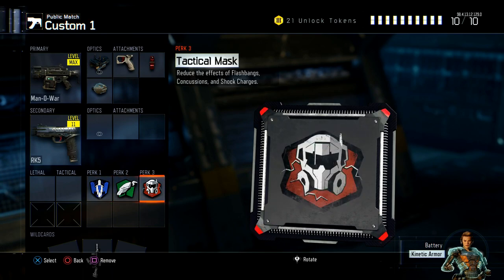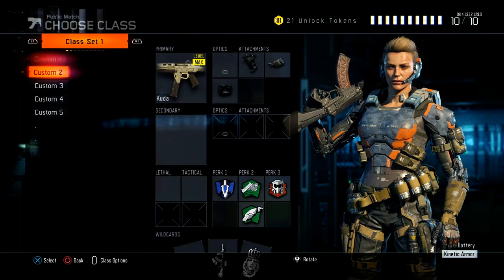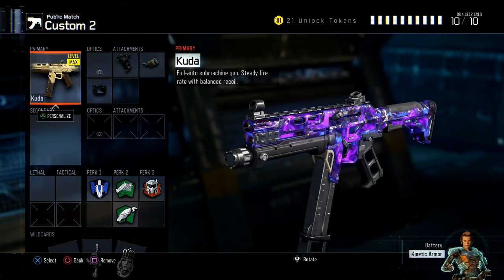And then we have Afterburner, Scavenger, Attack Mask. I've been realizing a lot of people have been throwing concussions, flashbangs, and shock charges. Hopefully they don't play like that in Black Ops 4. So I'm going to be running Attack Mask. We're going to go ahead into our second class now.